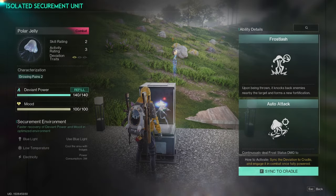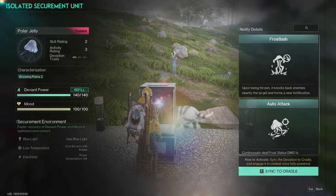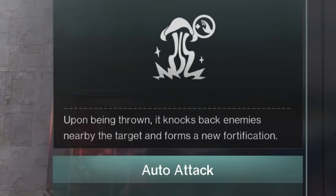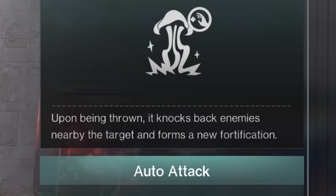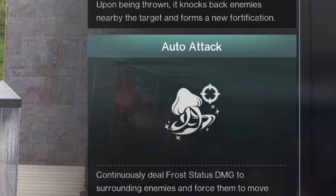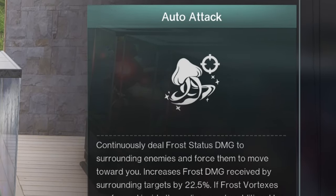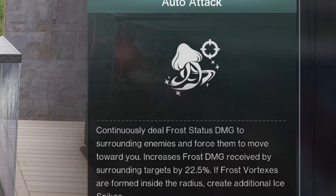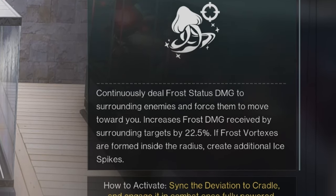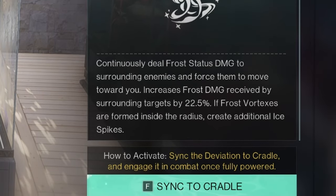The Polar Jelly is a combat deviant. The one I have has two different abilities. Frost Lash: upon being thrown, it knocks back enemies nearby the target and forms a new fortification. Or you could use it as an auto attack, continuously dealing frost status damage to surrounding enemies and forcing them to move towards you, increasing frost damage received by surrounding targets by 22.5%. If frost vortexes are formed inside the radius, it creates additional ice spikes.